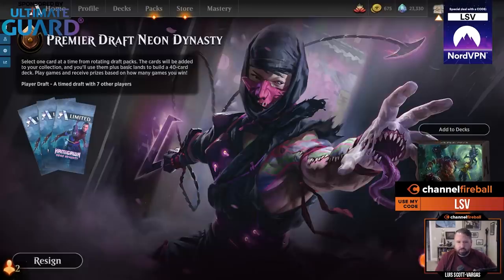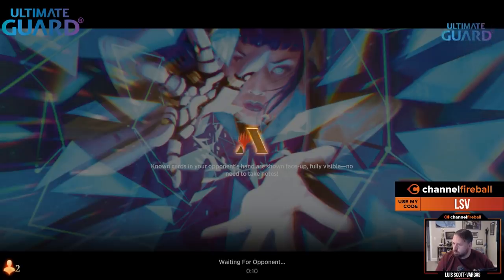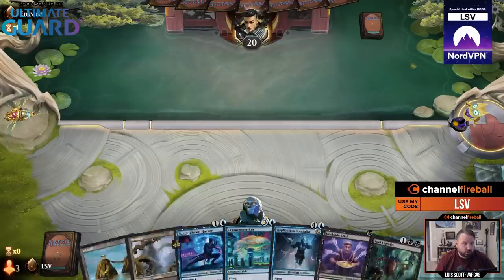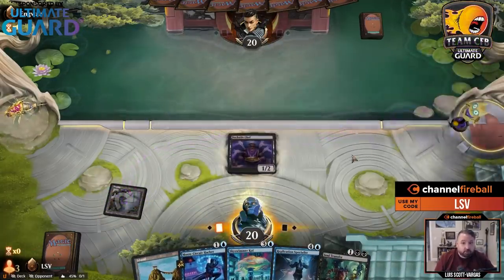Let's play again — that worked out. Alright, I'm on the play. Look at this: turn one Chef, turn two Moon Circuit Hacker, and we have Soul Transfer — one of our better cards.